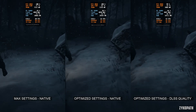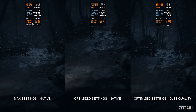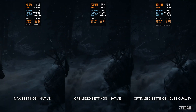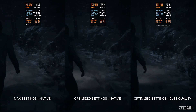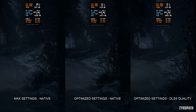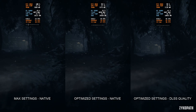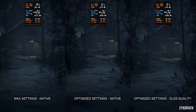At native 1440p with max settings — keep in mind ray tracing is off as it doesn't work yet — frame rates were a slideshow averaging 20 fps. Using the optimized settings while still at native, the average fps increased to 34. Using DLSS Quality further increased the average fps to 46. This game is really demanding and not so well optimized, with lots of settings plain broken. I recommend targeting a low but stable frame rate to enjoy the game.